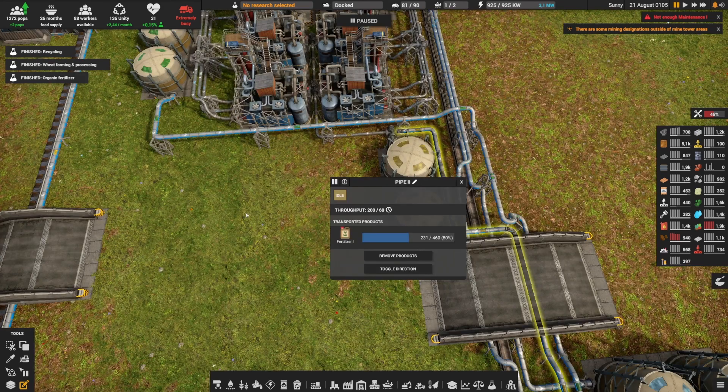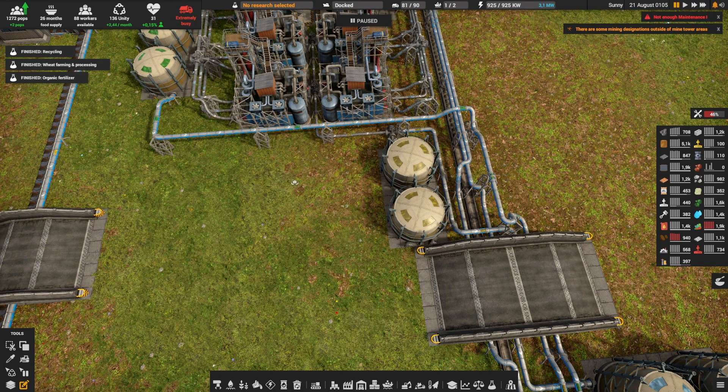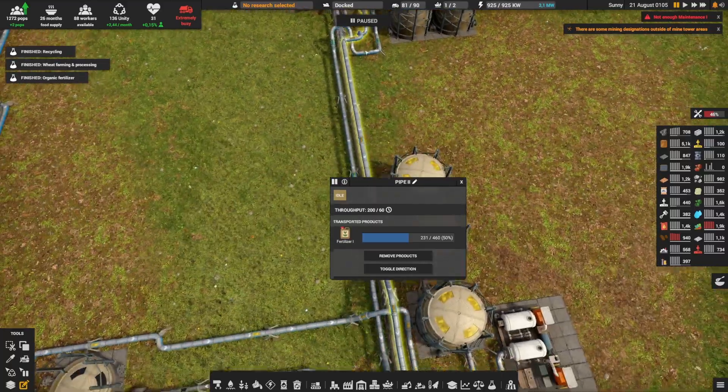The second new big pipe is the fertilizer. Fertilizer is created here in those chemical plants. I had first made some storage — we can delete that later — but now the big thing is to have that pipe that once again goes under the bridge and all the way over.